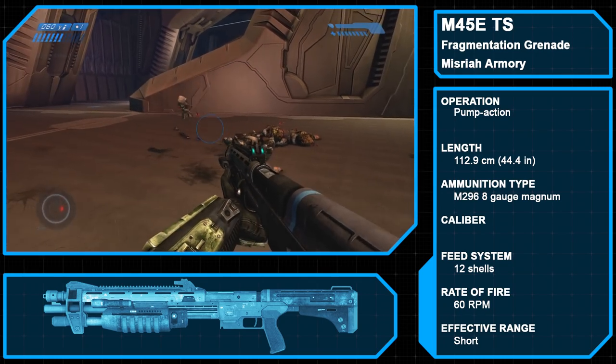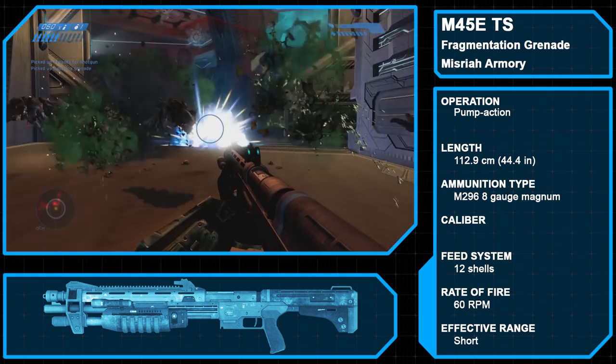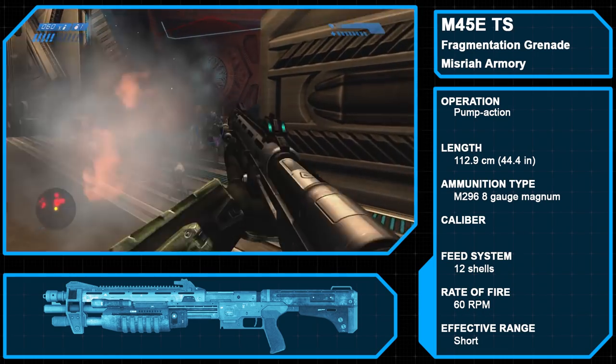The other shotgun in Halo CE — the version that appears in the Anniversary graphics — is the M45E Tactical Shotgun, one of the successors to Halo Reach's M45. In the lore, the M90 eclipsed the M45 for much of the UNSC save the UNSC Armory, though it still saw some use. The M45E fires M296 8-gauge Magnum rounds from a non-detachable magazine feed that holds up to 12 shells.